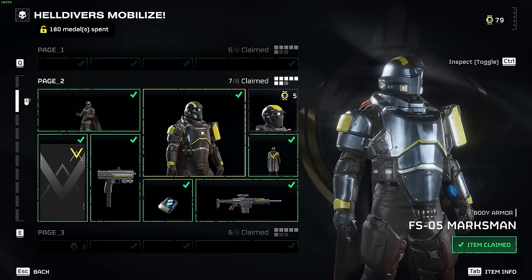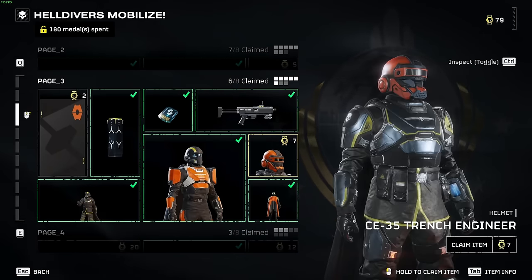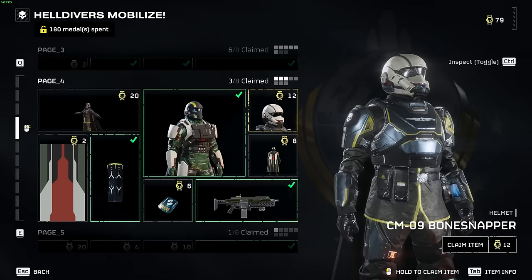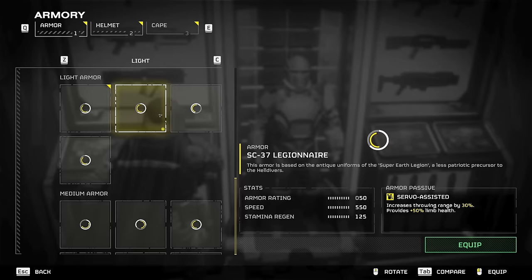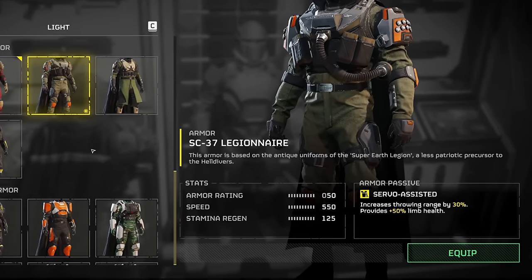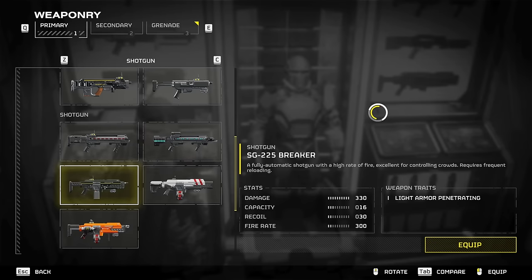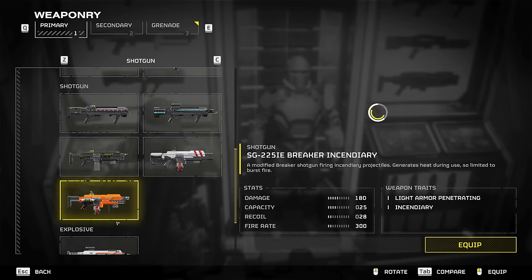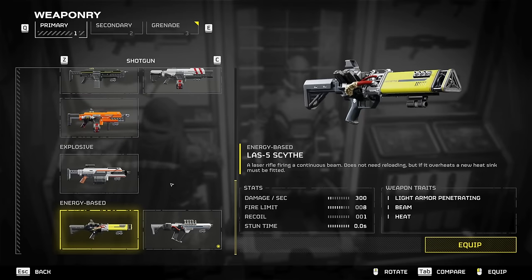The next step is to bring the ideal loadout for each species and mission type. Currently, armor rating is broken, so the best armors are all light class. I like the Legionnaire armor, which fortifies your limbs and allows you to throw 30% further — invaluable when trying to land tricky airstrikes. You can purchase this one on rotation in the Superstore. For primary weapons, it's difficult to beat the Breaker or Incendiary Breaker for Terminids. For the Automatons, the Slugger and Scorcher are currently the play. I've also seen some players do decent work with the Scythe against Automaton weakspots, so feel free to experiment.